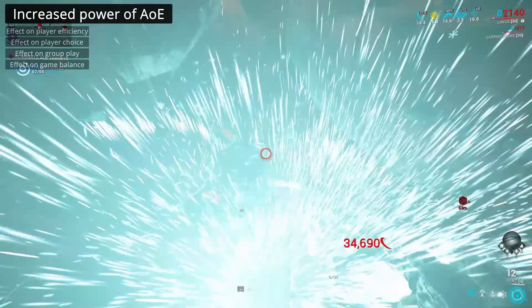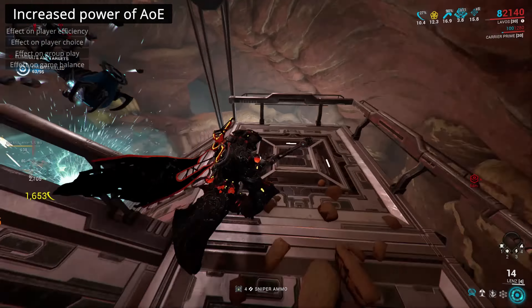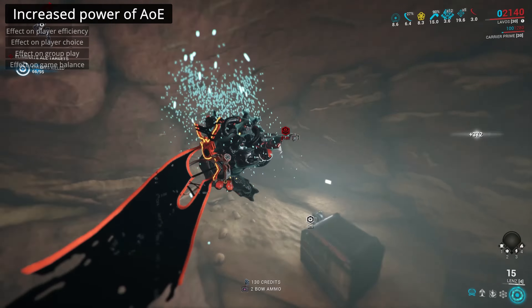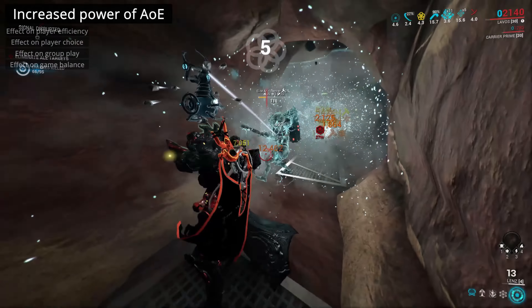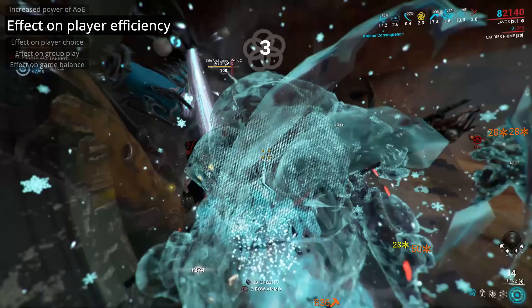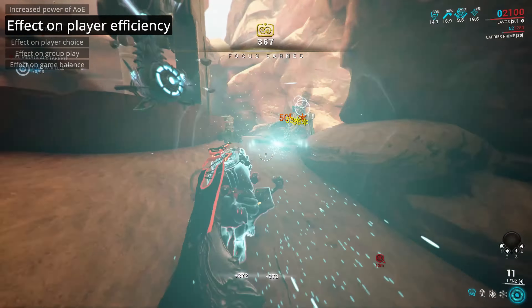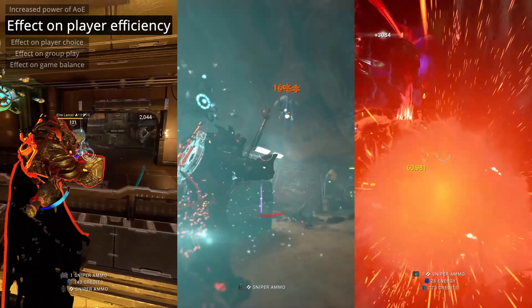The Lenz functions similarly to the Kuva Brahma as an explosive bow. Where it differs is the Lenz has a much higher base charge time, significantly lower base damage, a slightly smaller area of effect, and a delay between landing and then exploding. Even then, the Lenz is still a very capable weapon. What has happened since its release is that many of the positives have been improved, while the negatives have been removed.